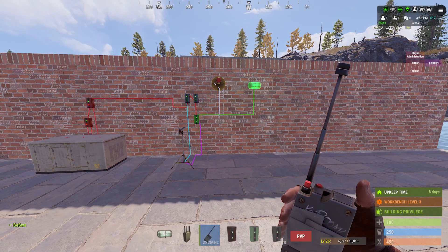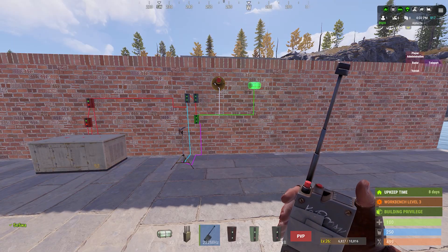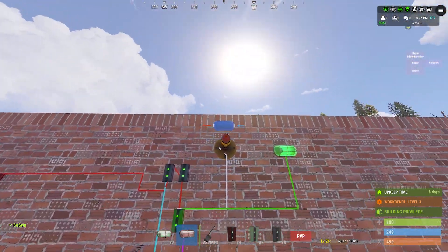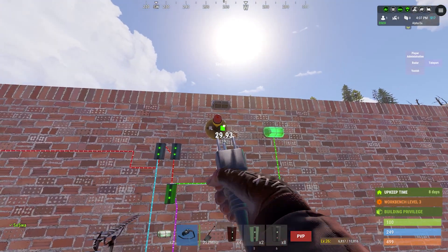This is the most basic setup that you can make — you can use it with a lot of things. The toggle is on or off, and if you want to make it a bit more fancy, you can use the siren light to indicate in-base or nighttime if the SAM sites or turrets are on.